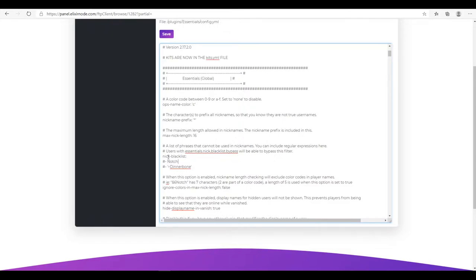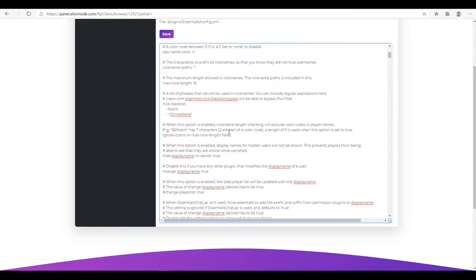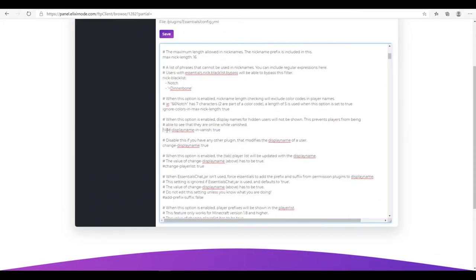You can add a blacklist of names that you don't want people nicking as — for example, removing the hashtag means players can no longer nick as Notch. You can also choose to ignore colors as maximum length: with this set to false, color codes count as characters, but if changed to true, color codes won't count toward the character limit. There's also a hide display name in vanish option — when enabled, display names of vanished users will not be shown, preventing players from seeing that they're online.